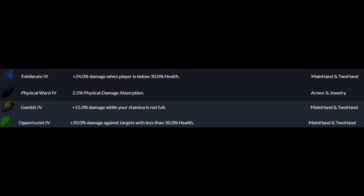For gems, I think Exhilarate 4 would be good — it does 24% additional damage to players below 30% health. Then there's Opportunist, which is 20% damage against targets with less than 30% health. Opportunist would be the PvE gem and Exhilarate would be the PvP one, with that 4% extra damage. Gambit gives 15% damage when your stamina is not full, which could actually be a better option for PvP since we need to get into execute range. We're not going to have trouble finishing once we get there, so Gambit could be better for PvP to get them down, and Opportunist would be better for PvE for the 20% boosted damage.